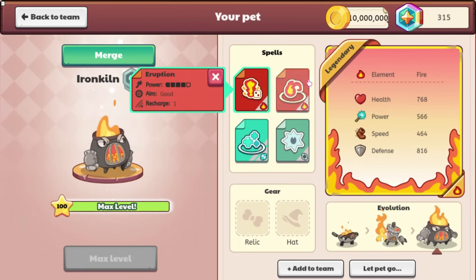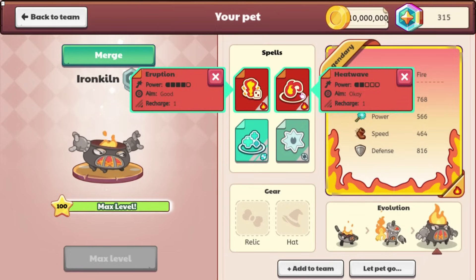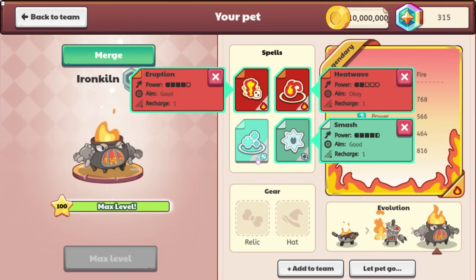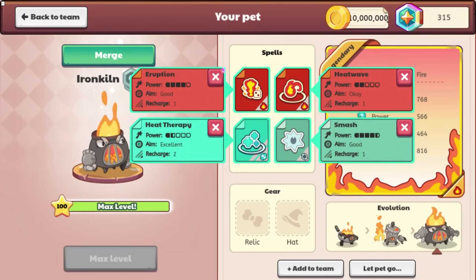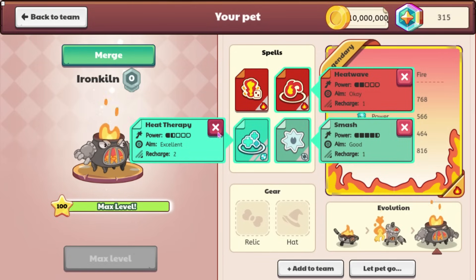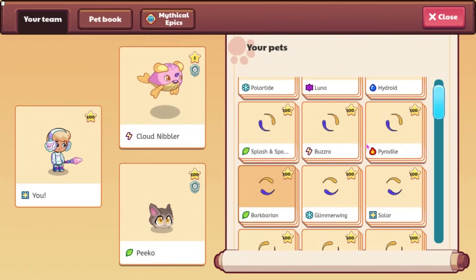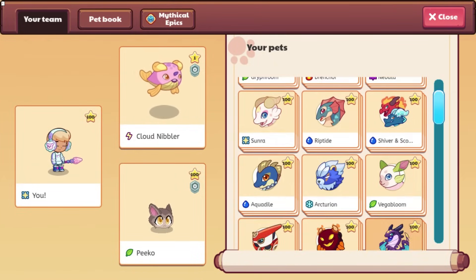Iron Killen does Eruption, and you can see its attack animation as we look at these. Here is Heat Wave, and it has Smash and Heat Therapy. I like how this pet looks a lot, and I'm not really sure if it's good because I'm not into PvP too much. But yeah, that is the first pet that we have to look at.